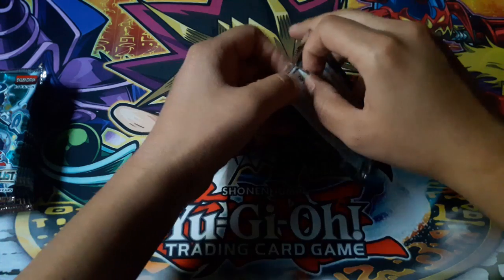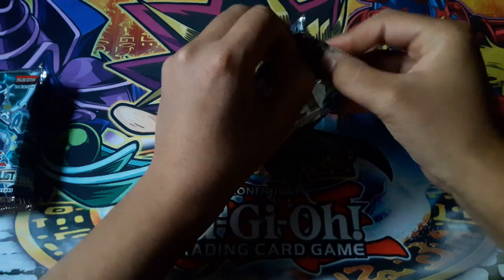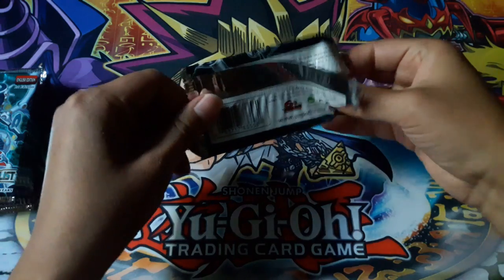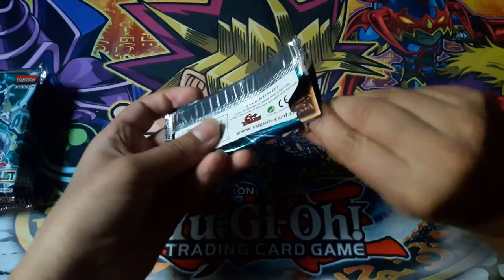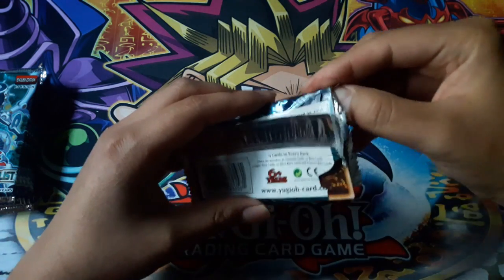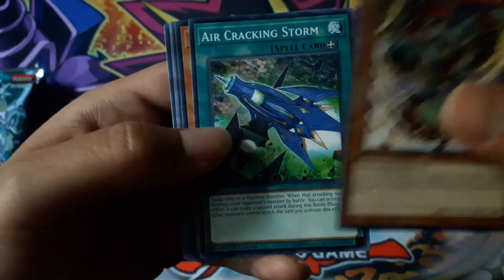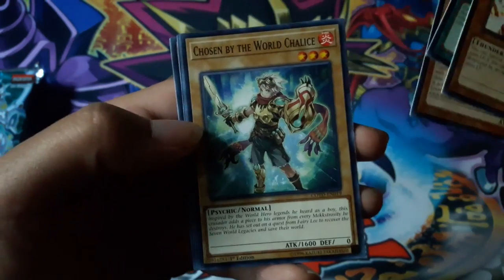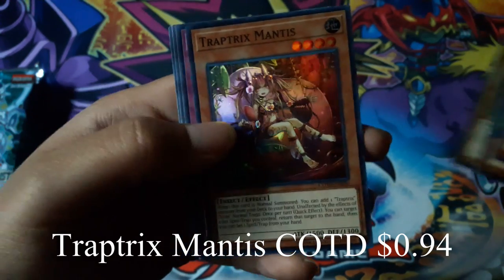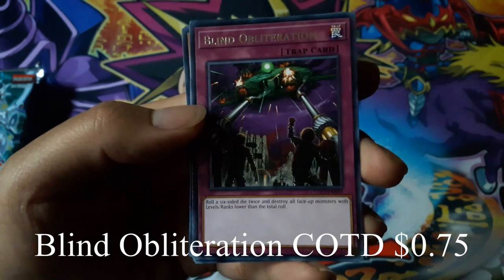You are guaranteed hollows in these packs — the Sender Thunder, and Trap Tricks Mantis for a super rare, and Blind Obliteration for a rare.